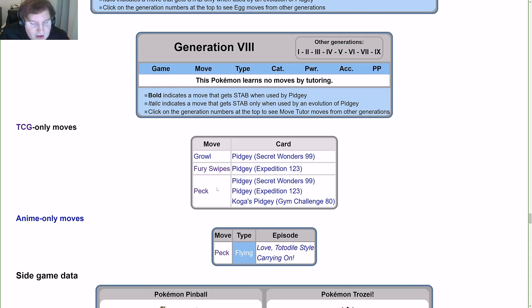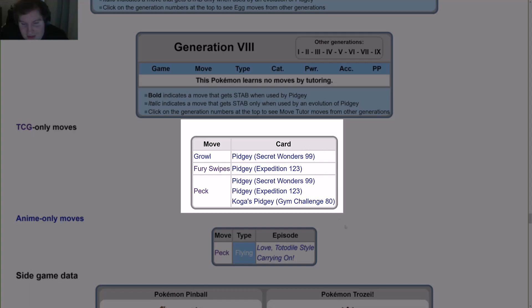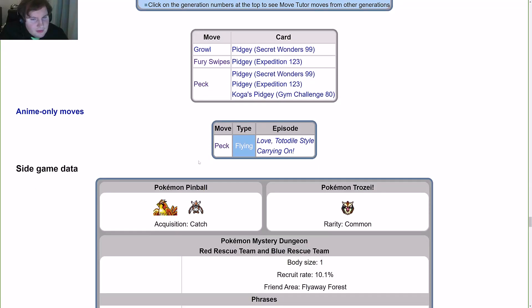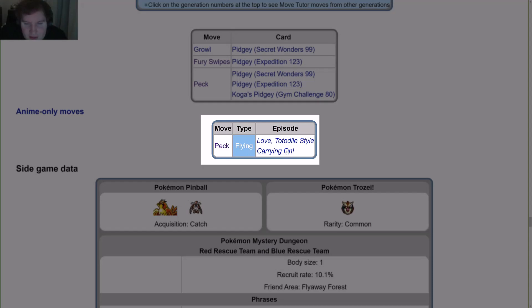Pidgey has all those moves available in its TCG cards. Anime-only moves include Peck, along with some other moves. The label 'only' is a bit misleading in this case — it's Peck, along with moves like Toadal Style and Carrying On.